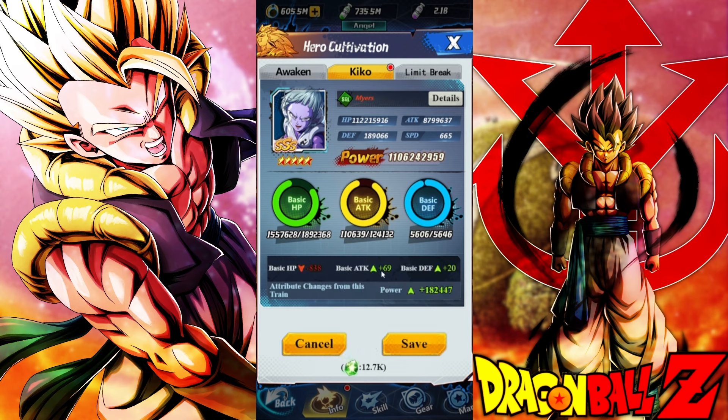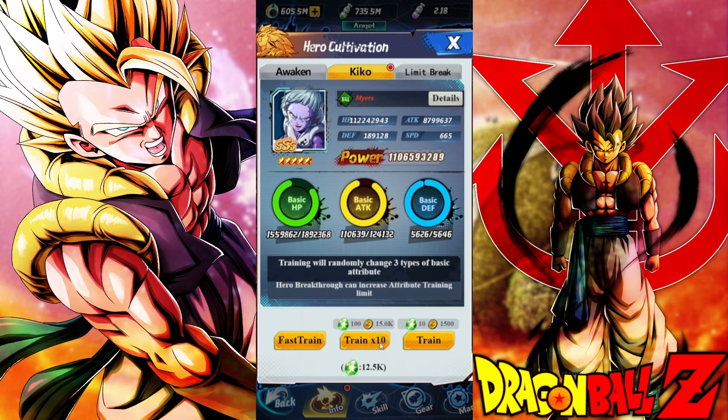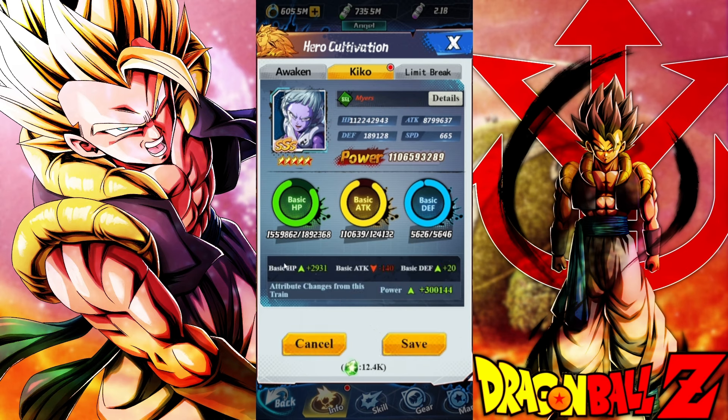Now this one we're getting 69 attack and then 20 defense, but we are also getting a power up — we don't want that. What we're looking for is when something doesn't go down — that's good, so we're saving. But ideally we want to see HP and attack up with defense down.